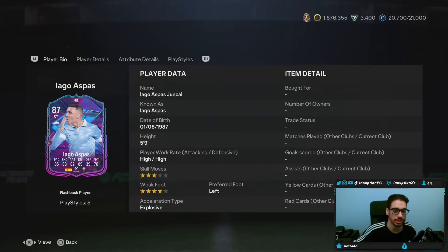With this card, we're taking a look at someone who is 5'9", high/high work rates, 3-star skill moves with a 4-star weak foot. Not really sure why they didn't give the 4-star skill moves. 4-star skill moves is actually kind of helpful in the meta of gameplay, but it's not necessarily too terrible that he doesn't have it.